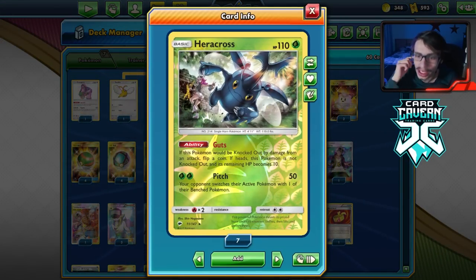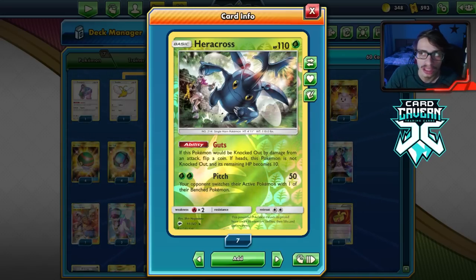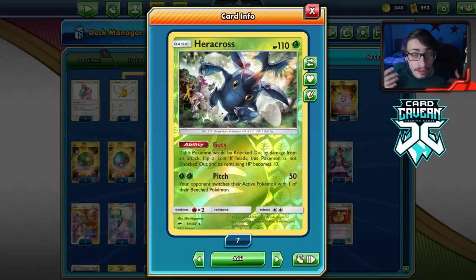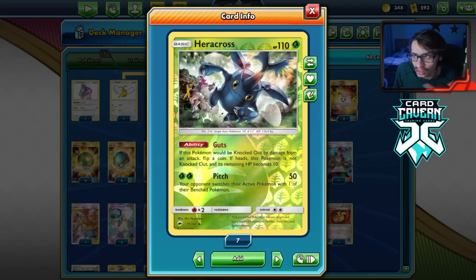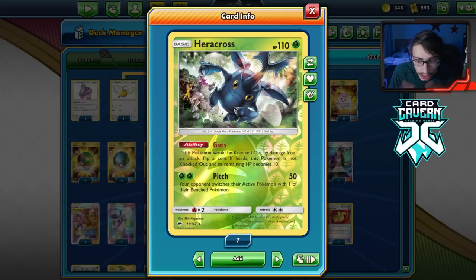There's another version of this deck that uses Celebi, the gem promo one, but that Celebi is very expensive. I wanted to build a version that was more budget-friendly and easier to build for anyone watching, because not all of you can probably afford it — Celebi is like a $100–$200+ card.